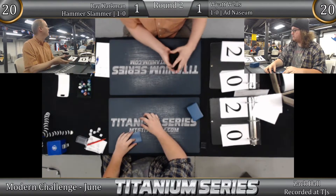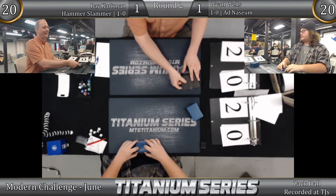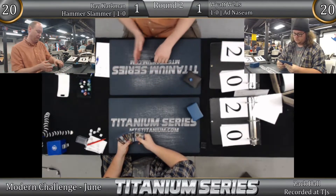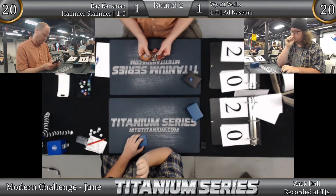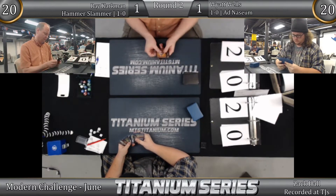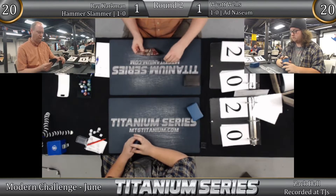Good mulligan. Ray doesn't need a lot of cards, he just needs the right combination. He needs something like a turn one Blood Moon, turn two Blood Moon, or turn two planeswalker. The new six is already better: it has two Chalices. He keeps and scrys — the scry is also very good for this deck.